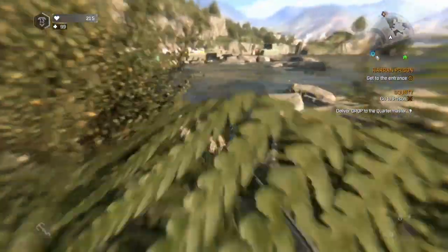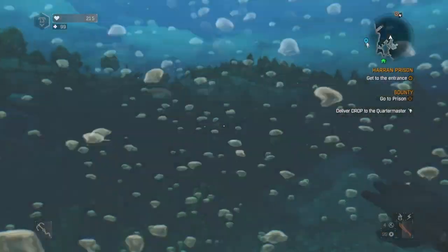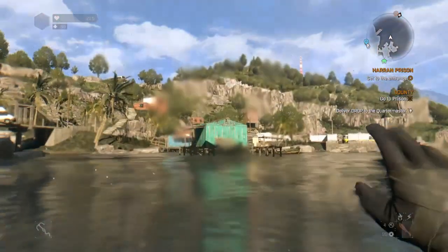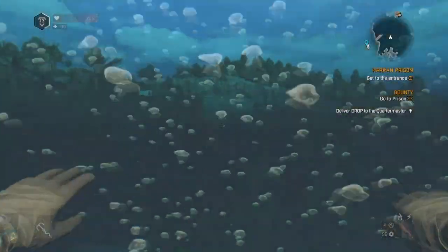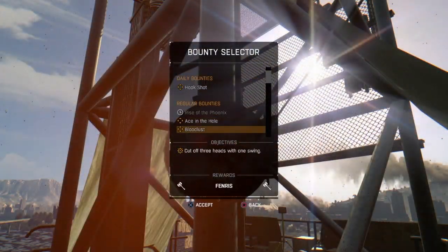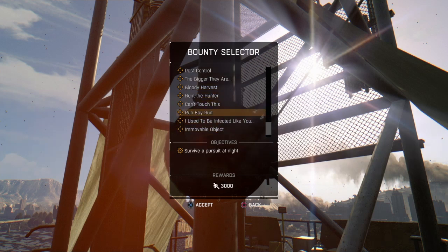Hey, what is going on guys, Toxic Gaming here. Today's video I'm going to be showing you guys how to get a free gold weapon in Dying Light. It's a very simple way of doing it. You're going to have to go to your bounty board and go all the way down to this objective called the Fajaya — I'm not sure how you pronounce that — and you'll eventually see it. As a reward you'll get a weapon called the Zagnol, which we'll be getting to here in a second.